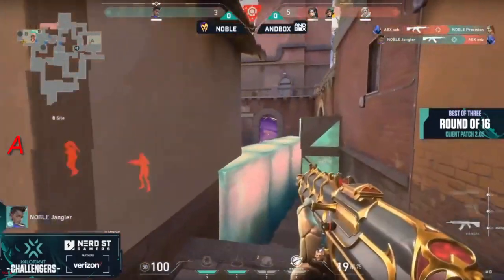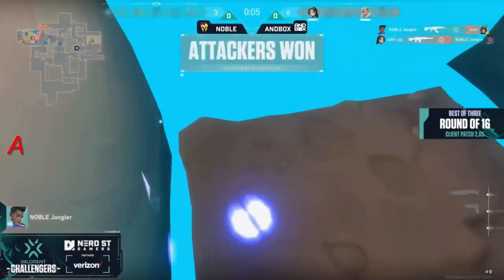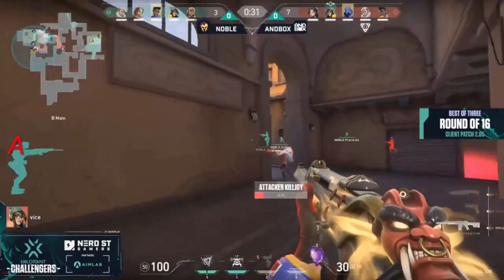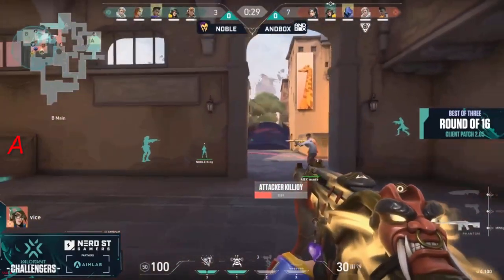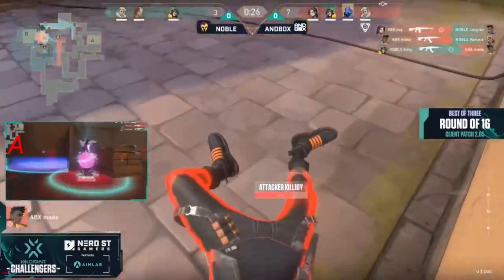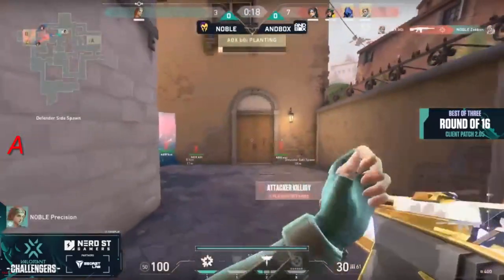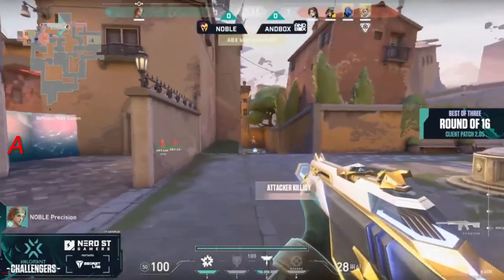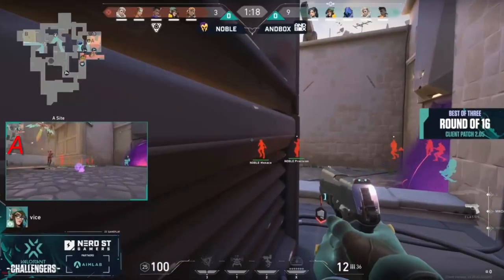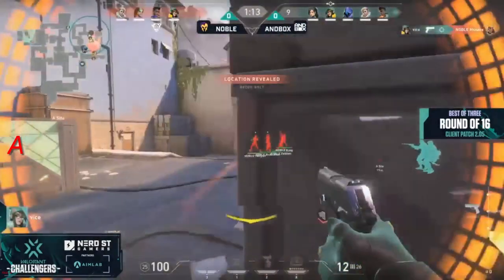They're just not getting anything. Jangler finally able to pull one back, but what can he do by himself? He's not getting a whole lot done, unfortunately. Ux0 burning some utility there — now they will commit with the lockdown onto B-side. You can either stand and bang or get locked down towards the back of the site. Unfortunately King only good for one kill here in this round. It's all up to Precision, who's used a handful of utility. Able to take down Ye, and you're one Nano Swarm away from having a bad day.